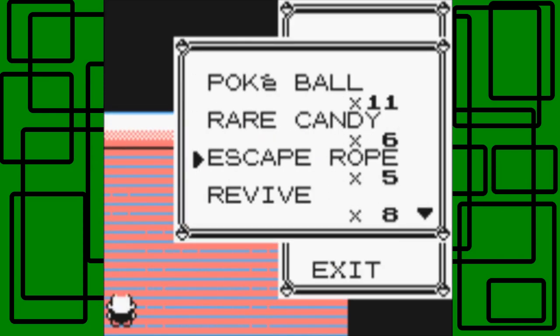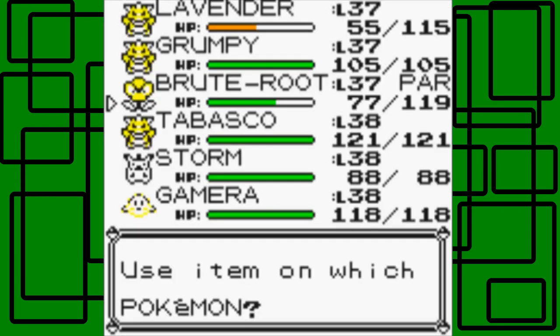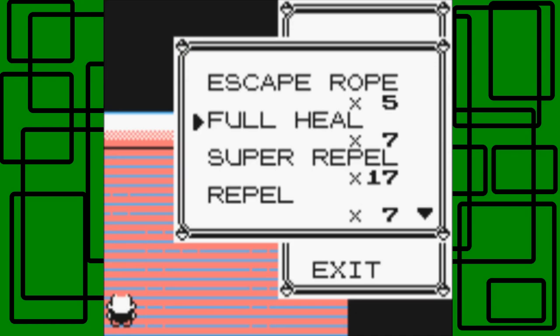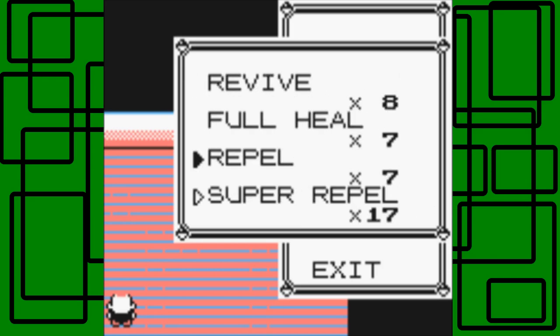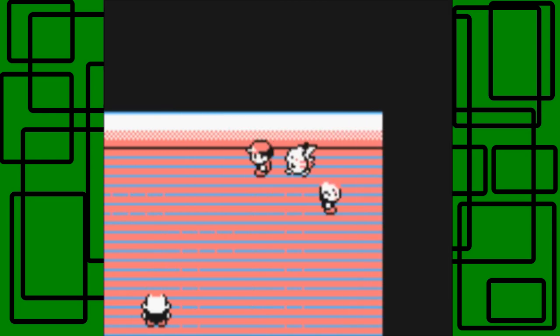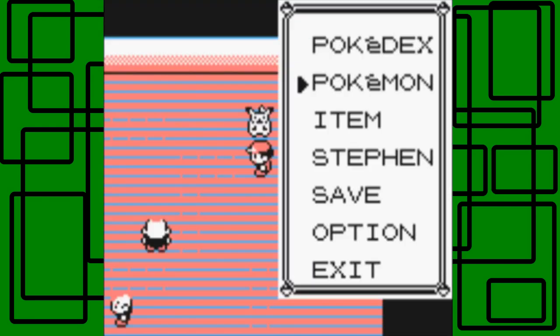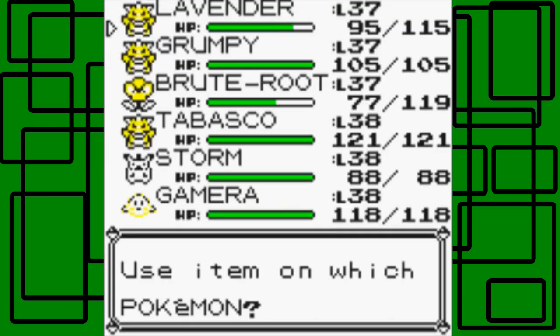Let's use a Full Heal on Bruteroot to cure paralysis. I'll swap Super Repel with Revive to organize the bag. Lavender is level 37. Let's keep Lavender up front and use a Potion on Lavender — I might use two actually. Okay, that's good.